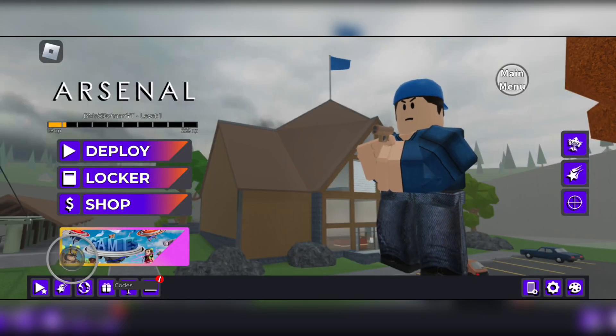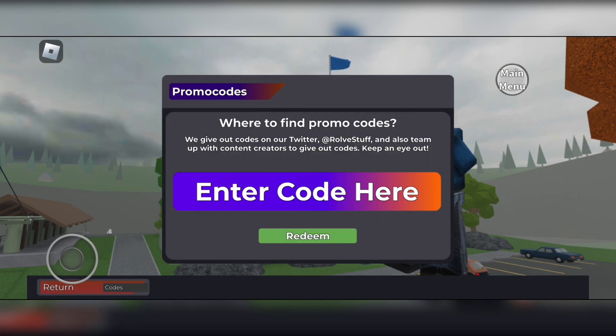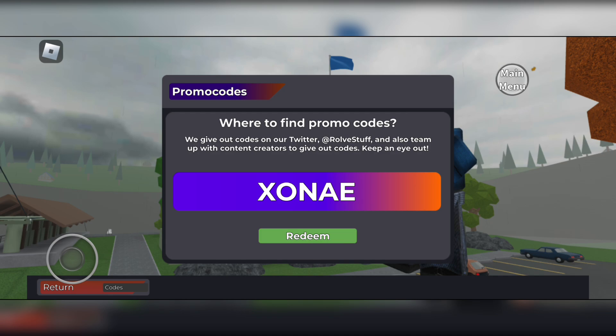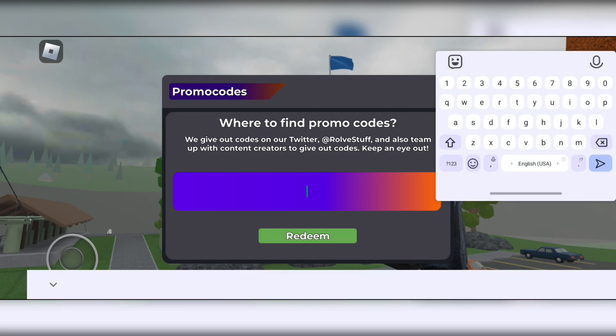Hello guys, in this video I am going to show you all the working codes for Roblox Arsenal's new games event update. The first code is 'xonae' — this code gives you any announcer.